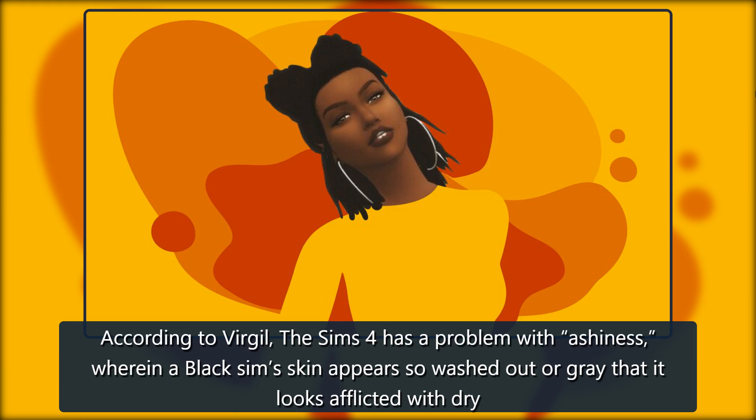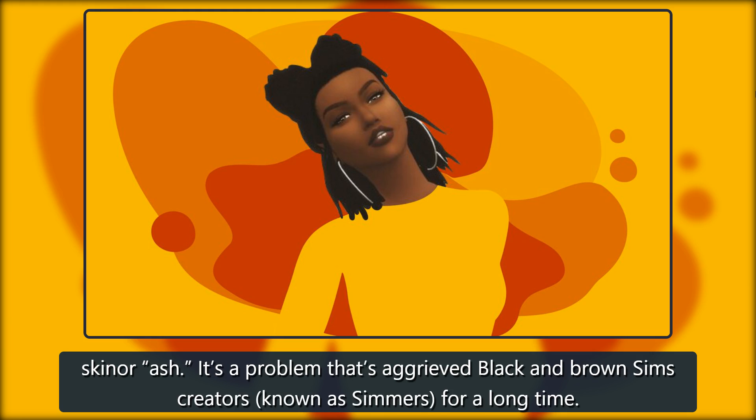According to Virgil, The Sims 4 has a problem with ashiness, wherein a black sim's skin appears so washed out or gray that it looks afflicted with dry, ashy skin. It's a problem that's aggrieved black and brown sim creators, known as simmers, for a long time.